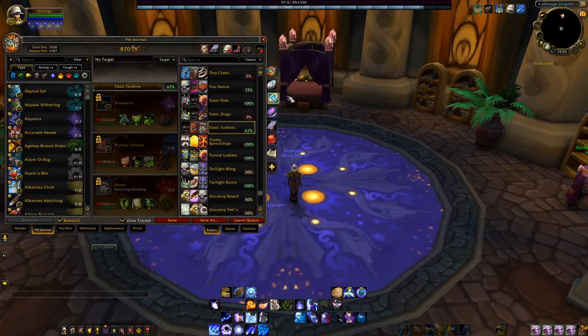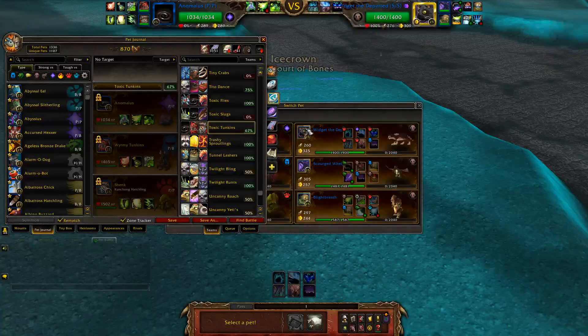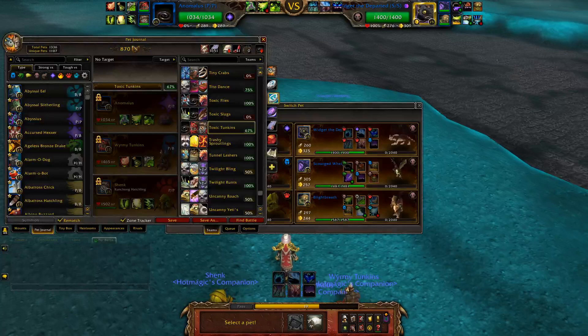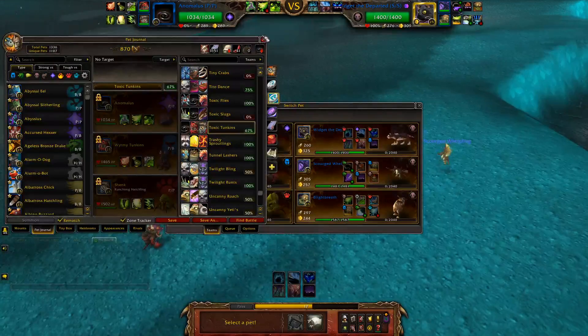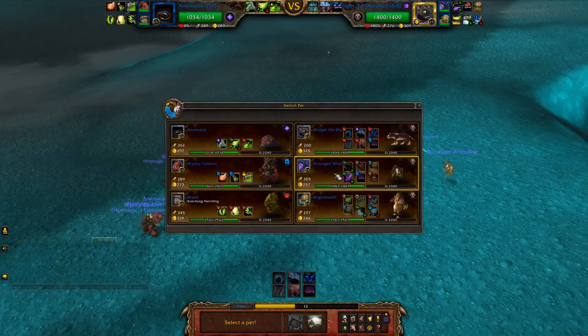Hey everyone, welcome back. Kovach here, and for this one I'm going to be starting a new series doing top three best pets for PvP pet battles per family type, starting out with humanoids. Number three is Warming Tonkins — I'll explain why after the battle.